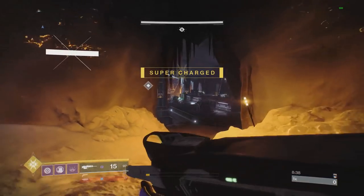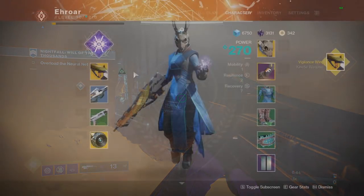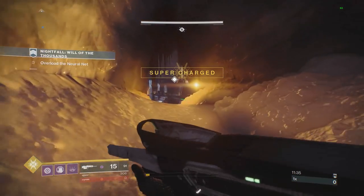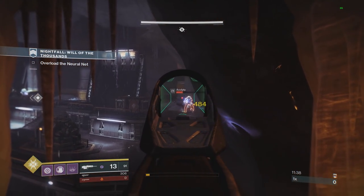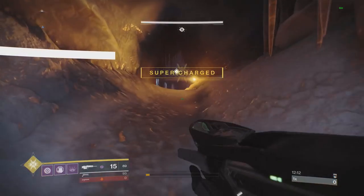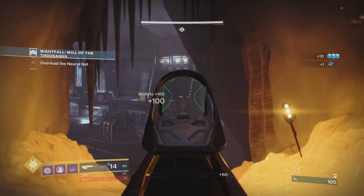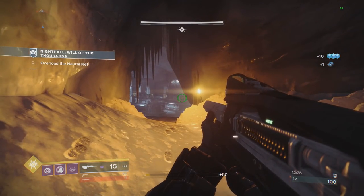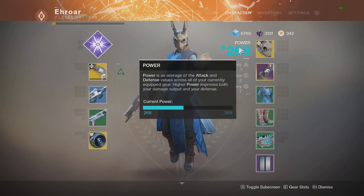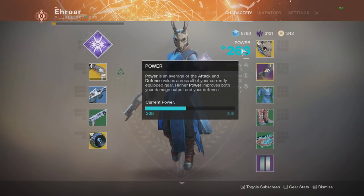Maxing out my light level, shooting again, I hit 484. So let's figure out where we stop getting punished by our overall power level. If we're at 270 light — the light of the activity — we hit 484. If we lower our light slightly below 270, we do get less damage. What we learned is that once your average light level is at or above that of the activity, it will no longer restrict your weapon's ability to do damage. At that point, it's all on the weapon's individual light.